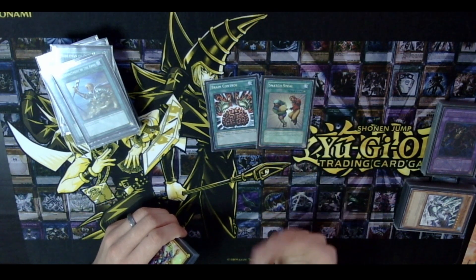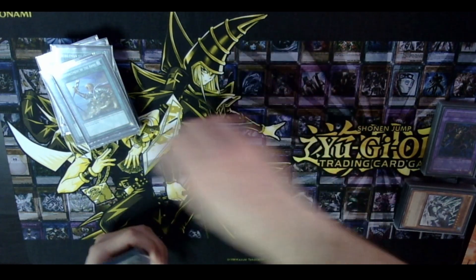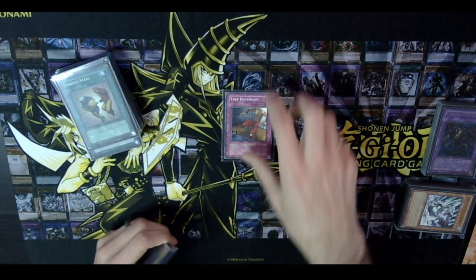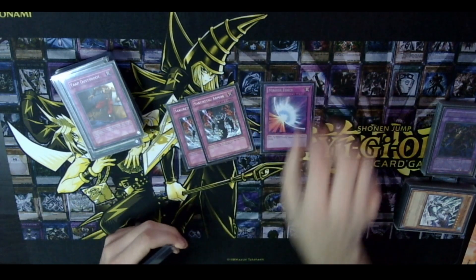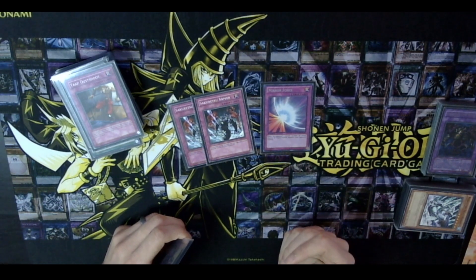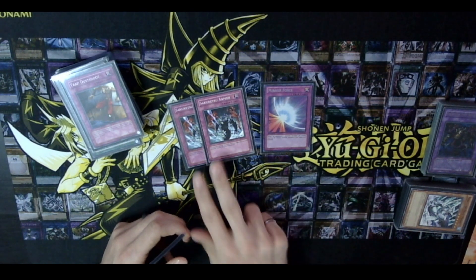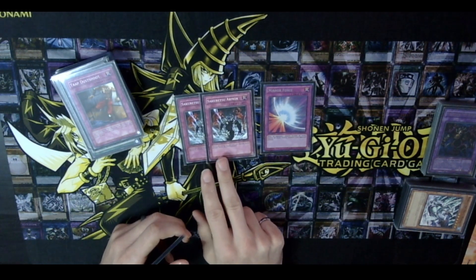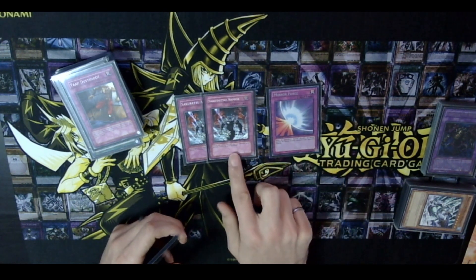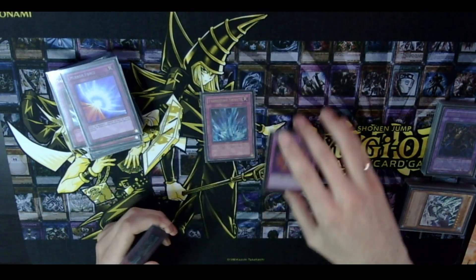You can push for extra damage and have an open field for Don Zaloog or Spirit Reaper to attack directly. For traps, we have Trap Dust Shoot for additional hand control. Double Sakuretsu Armor and one Mirror Force — the format is slow enough that you can play battle traps. Mirror Force is really good and people will play around it; they'll put their Chaos Sorcerer in defense mode. Sakuretsu is useful because opponents might think they're clear when they don't see Mirror Force and attack into it.